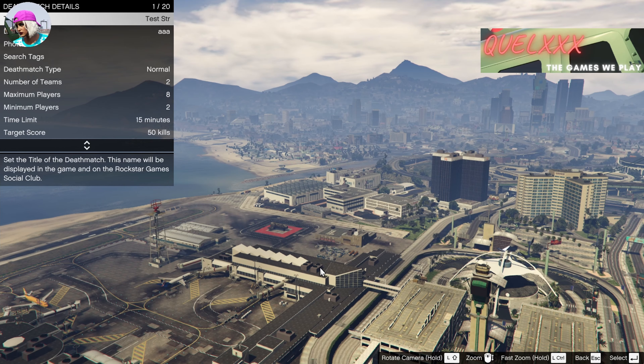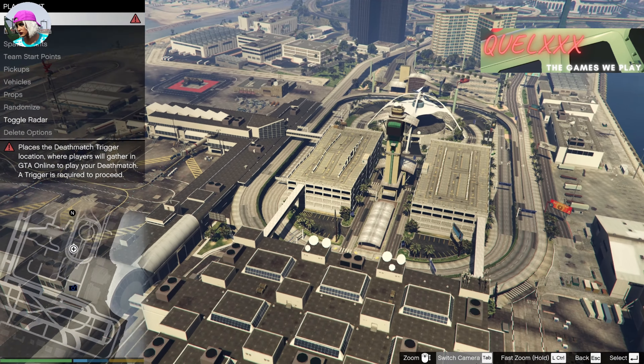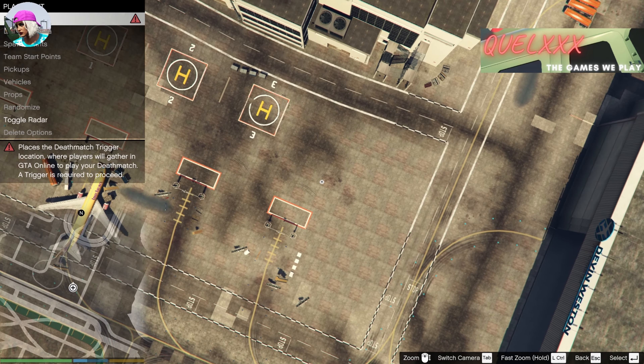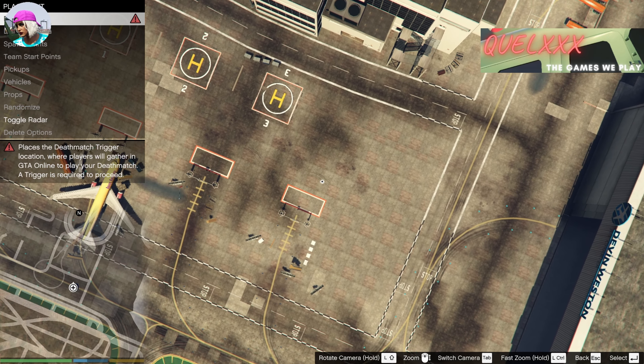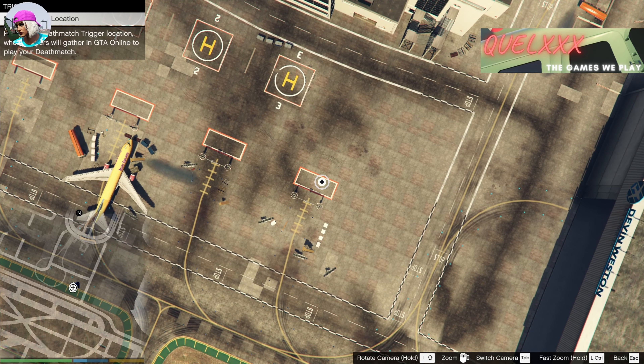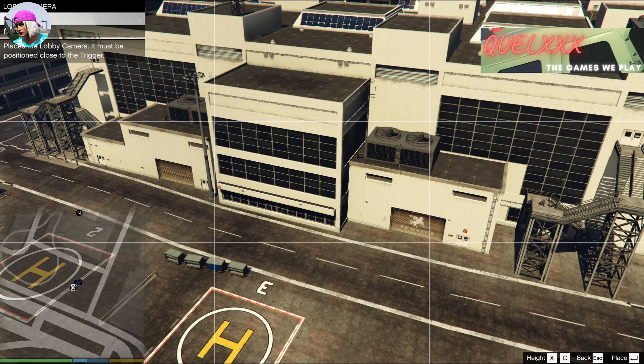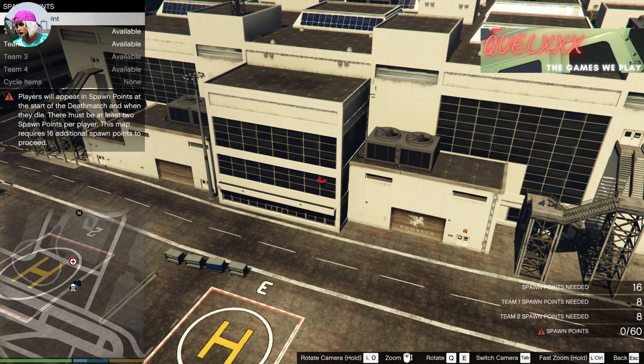After you have done that, exit to the main menu and go to placement. Place the trigger on the map right in the center — it doesn't really matter. It will just be a job marker on the map if you bookmark the job, and we're not going to do that. Then take a picture — you won't be using that either. After that, start allocating the spawn points.